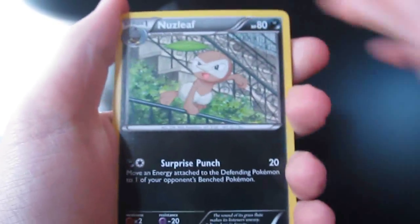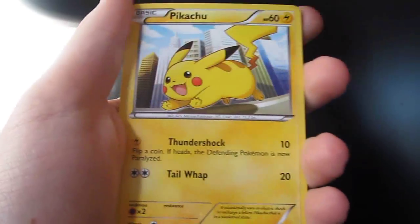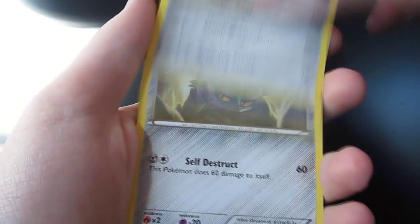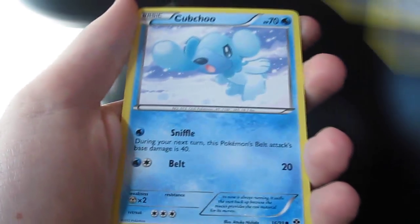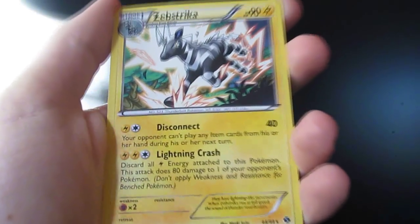So we start with a Nuzleaf, a Cylon, a Heavy Ball, a Pikachu, a Growlithe, a Bronzor, a Ferroseed, a Cubchoo. Our reverse holo is a Jigglypuff and our rare is a Zedstrika. That's nothing too special in that one, so we'll see what we get in this Mewtwo pack.